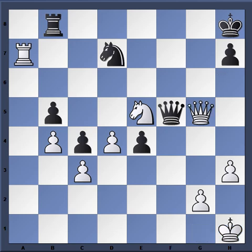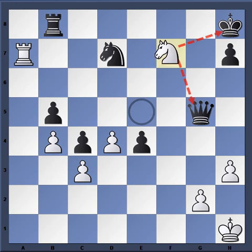Maurice played queen takes g5, and the idea of course is if queen takes g5 then knight f7 check. There's a famous game — I believe Petrosian-Spassky in the 1969 World Championship — a similar position where Petrosian pseudo-sacrifices his queen, Spassky's king is in the corner, there's a check, and he picks up the queen and wins the game. That's what popped into my mind. So the idea: if queen takes g5, knight f7 check, then picking up the queen and just totally winning.